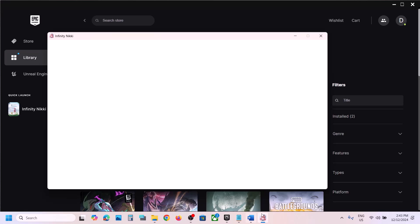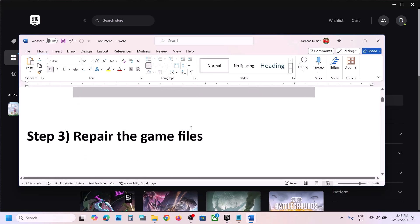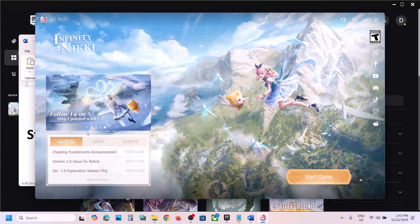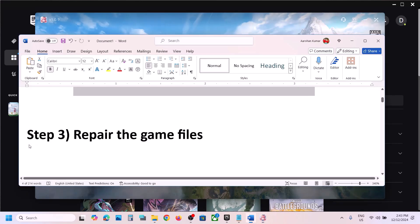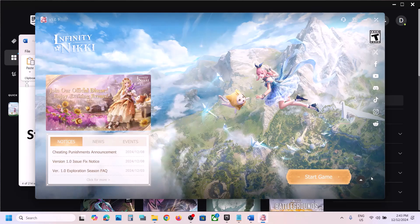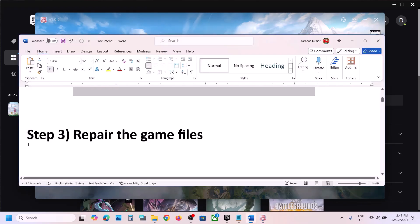The next step is to repair the game files. Go to the launcher and you will see an up arrow beside the Start Game option — click on it and then click on Repair. Once the repair is complete, launch the game and check.